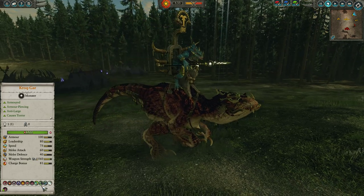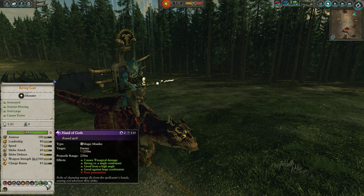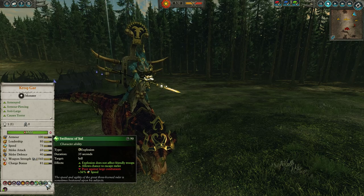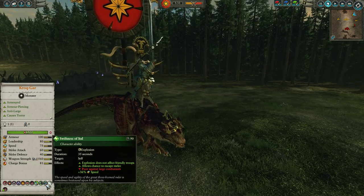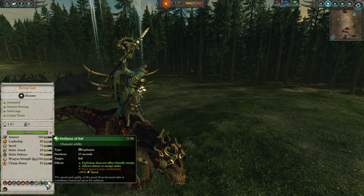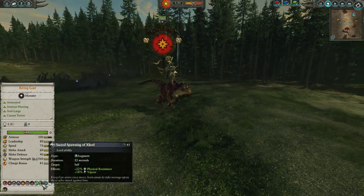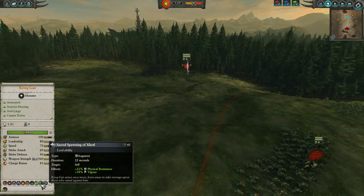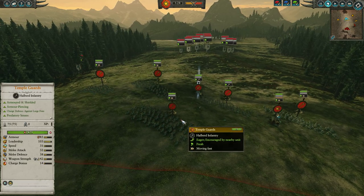He's also got this Hand of the Gods Bound spell, which is basically like Shem's Burning Gaze, but seems to be a bit more powerful. He's got the Swiftness of Itzel, which is a splash ability that gives him speed and does a huge splash knockback to infantry around him — very strong to get out of a bind if you're surrounded by Phoenix Guard or Black Guard. Sacred Spawning of Zotal gives him physical resistance and vigor for 22 seconds, which is very nice, and of course cold-blooded, as all Lizardmen leadership units have.